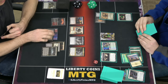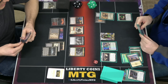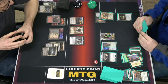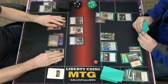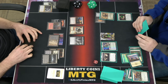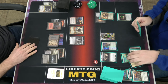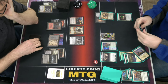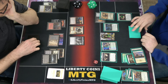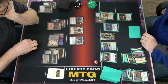I will play Kroxa. When it enters, you discard a card — each opponent who didn't discard a non-land card loses 3 life. Night is no spells cast, correct? Right — and day is two spells. Cast targeting this. I'll pass.